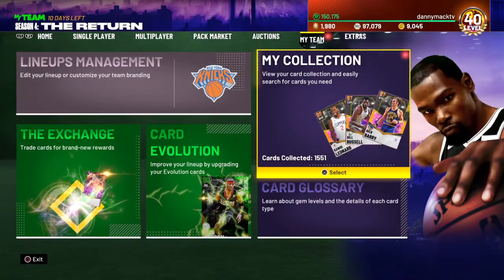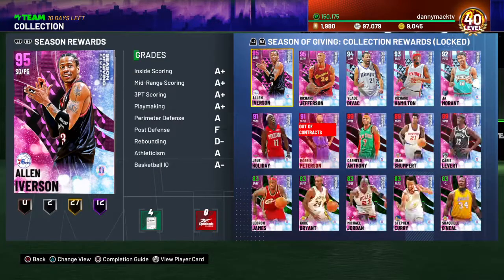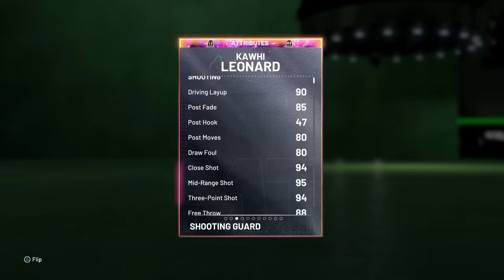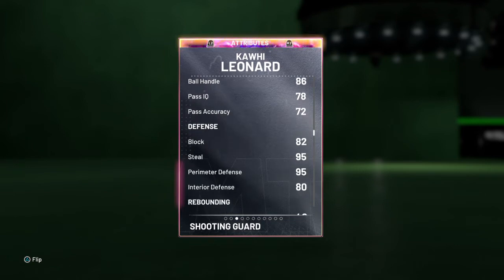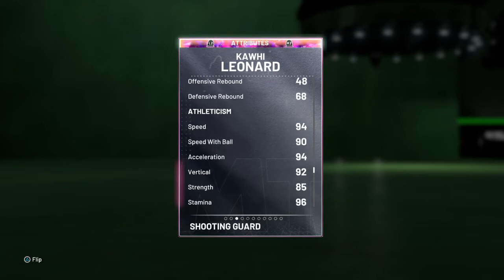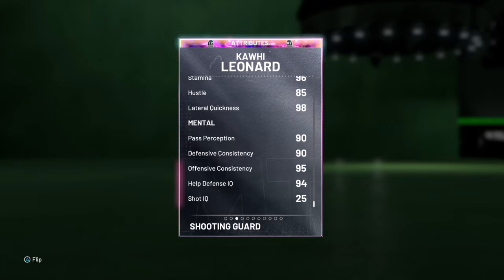Let's see what our boy looks like. Right there — 98 overall shooting guard slash small forward for the Los Angeles Clippers, Kawhi Leonard. 94 offense, 99 defense, 6'7", 230, out of San Diego State. 90 driving layup, 85 post fade, 85 post moves, 80 draw foul, 94/95/94 on close mid-range and three-point shot, 88 free throw, 80 standing dunk, 90 driving dunk, 86 ball handle, 78 pass. 25 shot IQ — don't understand that, but okay.